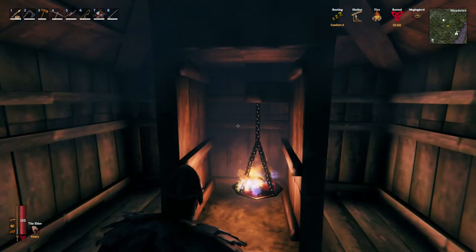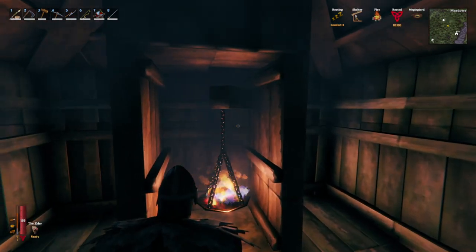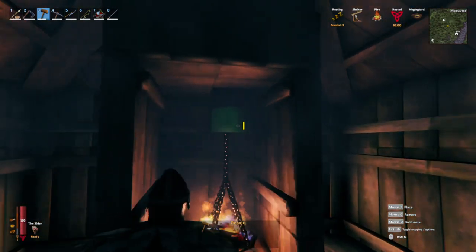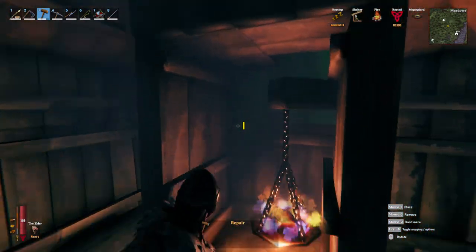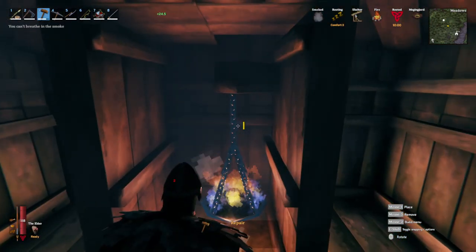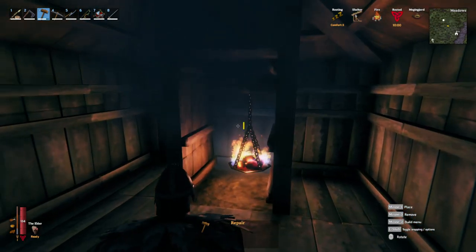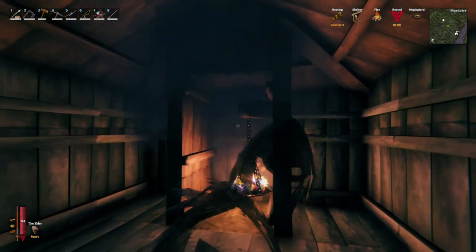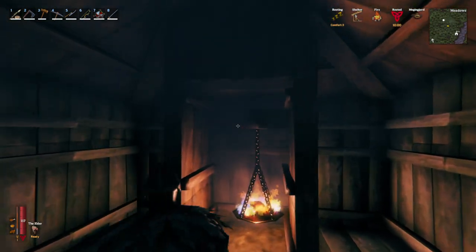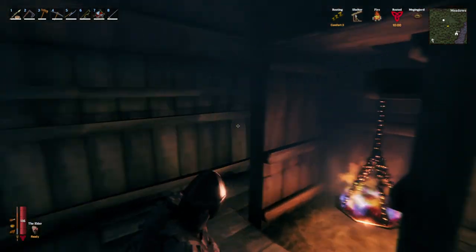Now the brazier is much more unique in the smoke aspect, where even with three one-by-one meter floor pieces and the one meter wood beam it needs to hang on, it still vents out pretty well through just that single hole. You can see here I'm breathing in a little bit of smoke standing right up against it, but as I back up there's no smoke on me and you can barely see any smoke buildup in the house at all. So if you're trying for a minimalistic design with the smallest chimney possible, the brazier might be your option.